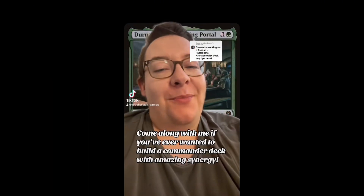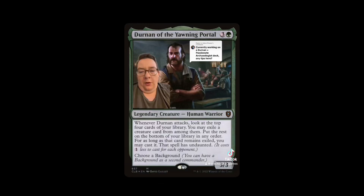Come along with me if you've ever wanted to build a deck with amazing synergy. We're building a deck around Durnan of the Yawning Portal. Whenever he attacks, you look at the top four cards of your library; you may exile a creature card from among them, the rest go to the bottom. You may cast these spells and they have undaunted — with three opponents we reduce the cost by three.